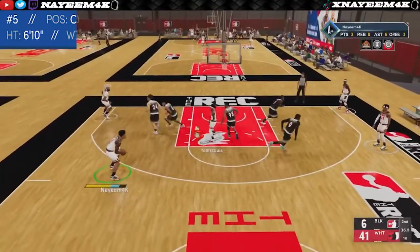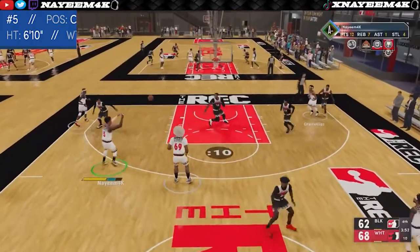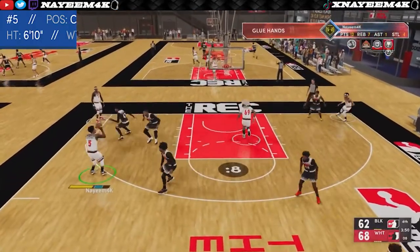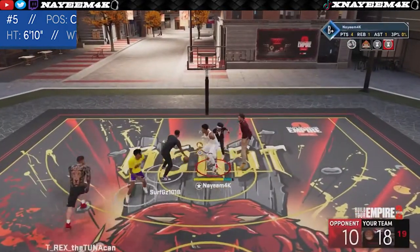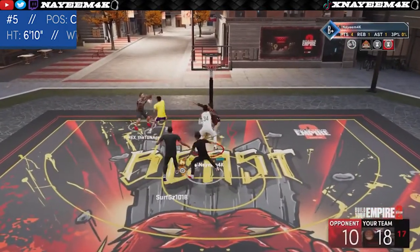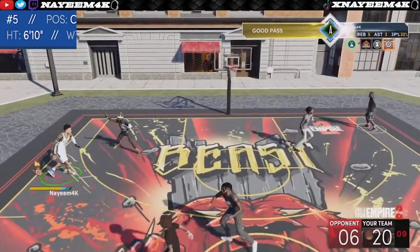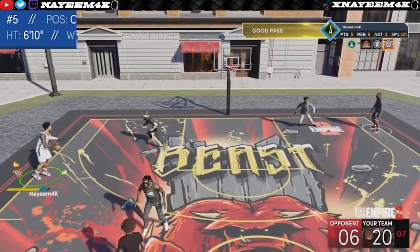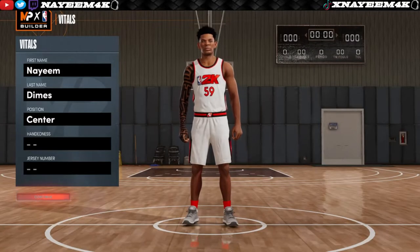Usually when people make a Giannis build it's either lacking dribbling, a little bit of defense, or a little bit of shooting. This build right here literally plays exactly like Giannis does — everything like Giannis. The only difference is this build can shoot better than the Giannis that's on the quick game. But yeah, other than that let's get right into the video.